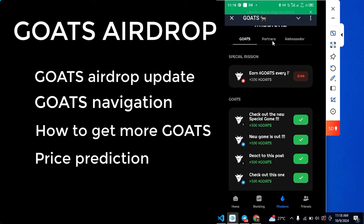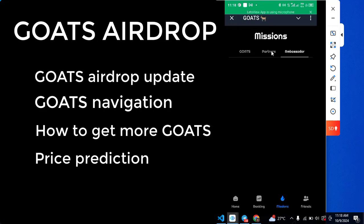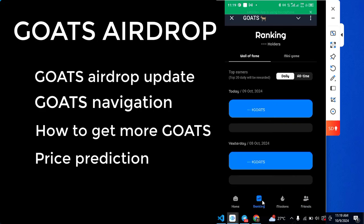On the Partners section you can complete partner tasks — I've already done all of them, but if you haven't you can do them right away. On the Ambassador section there is currently nothing available. Next, you can refer friends: go to the referral section, copy your link and send it to friends. Each friend that joins through your link earns you plus 100 GOAT.